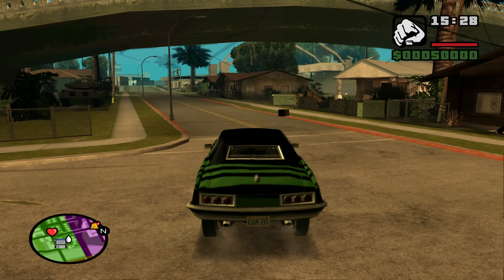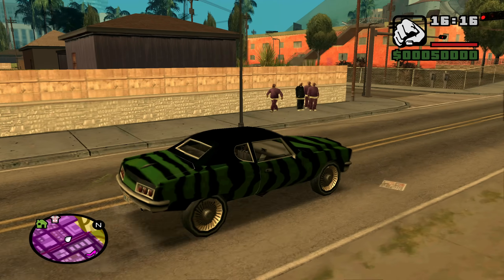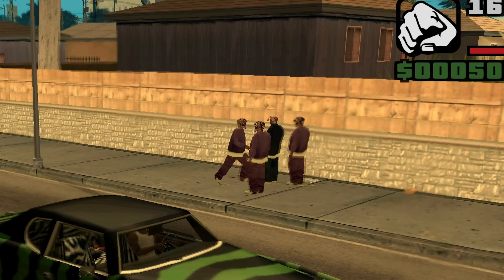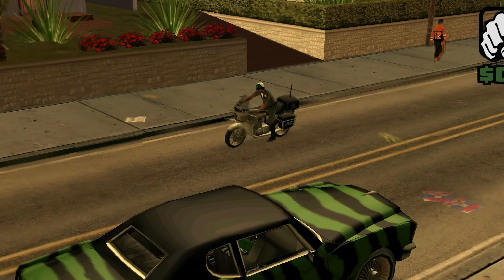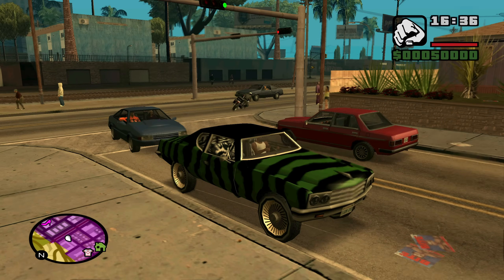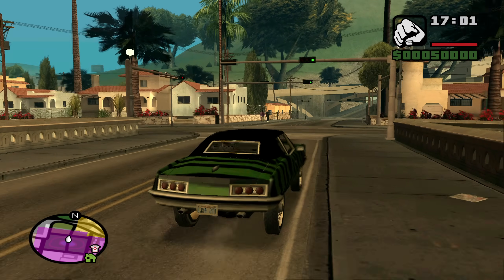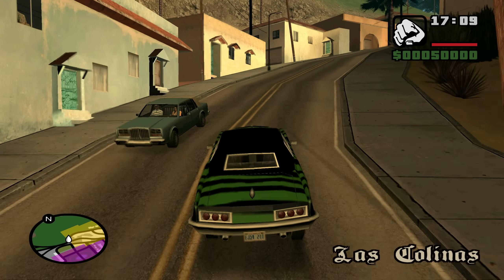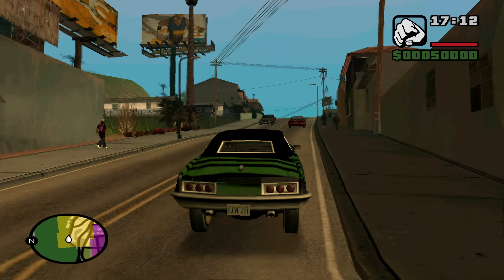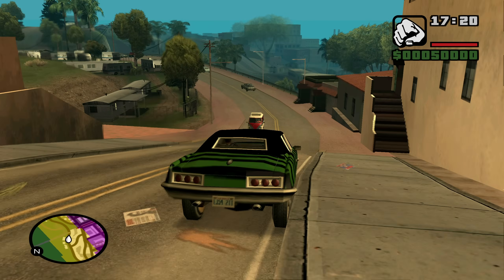We are now exploring Los Santos. There are new pedestrians — look at the Ballas, they have different skins, that's cool. There's a new motorcycle cop looking dripped out. For some reason my game seems a little glitched out — the textures are popping in. It wasn't doing this when I tested the mod yesterday; I only loaded in and walked around for about 30 seconds.